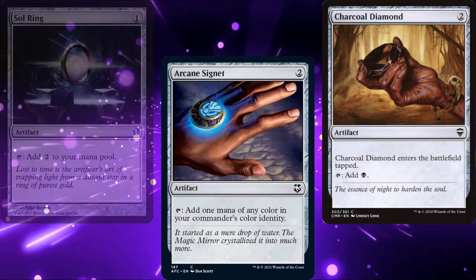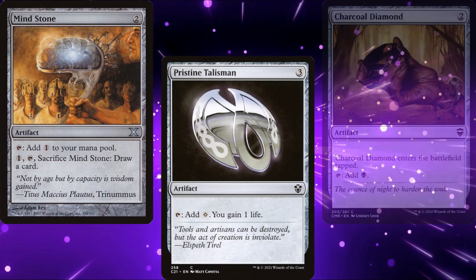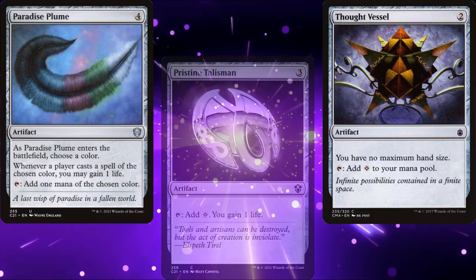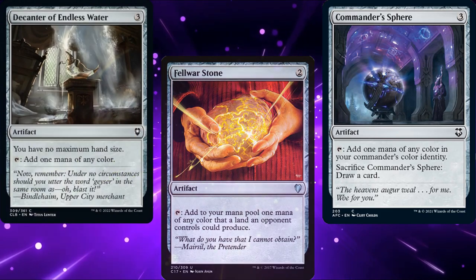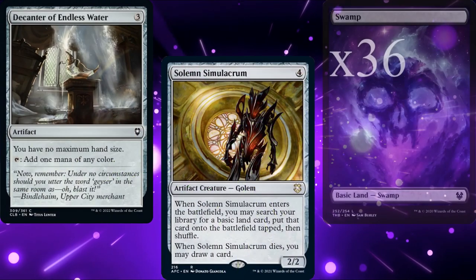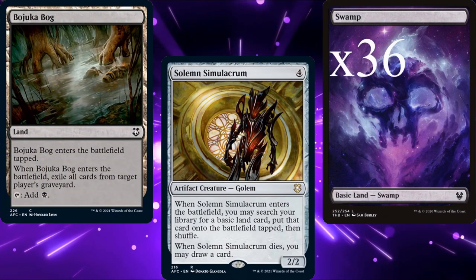We're also running Charcoal Diamond, Mind Stone, Pristine Talisman, Thought Vessel, Paradise Plume, Fellwar Stone, Commander's Sphere, and a Decanter of Endless Water. Solemn Simulacrum is there to fetch one of our 36 Swamps and put it into play. And finally, Bojuka Bog as our second piece of graveyard hate.